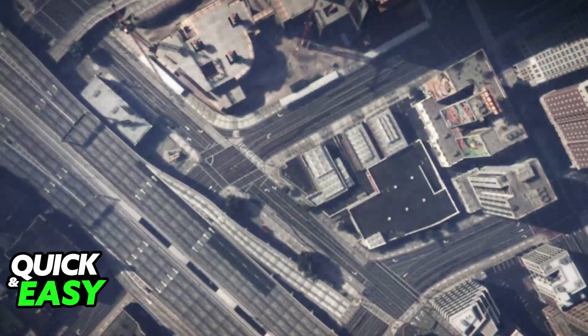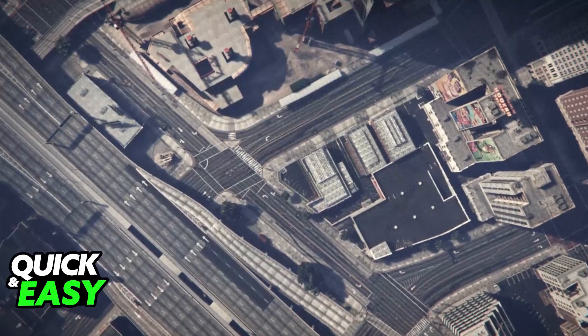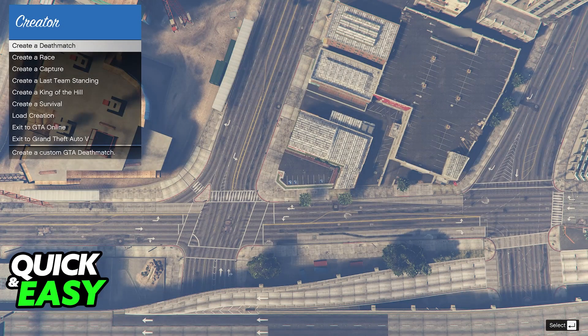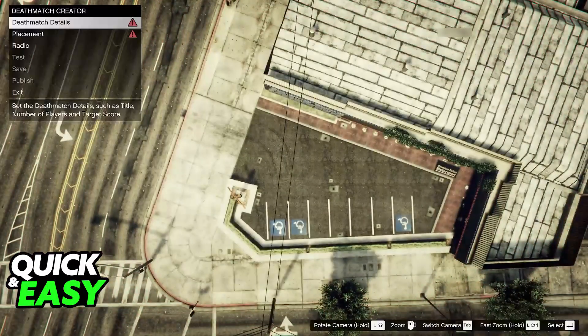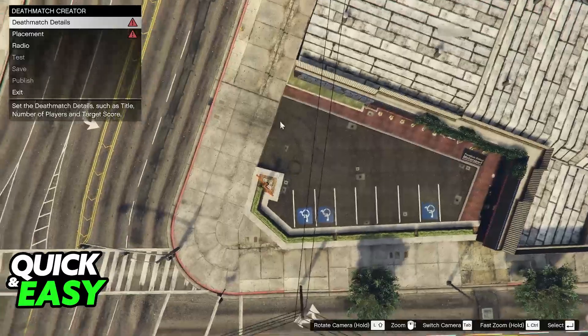As the name suggests, in here you will be able to create your own maps. What this is going to allow you to do is customize the game mode and then place props around the map, like cars, vehicles, and so on. Most people will select Deathmatch for a roleplay map. Once you choose Deathmatch, you will be able to select it again, and now you will be free to customize everything.